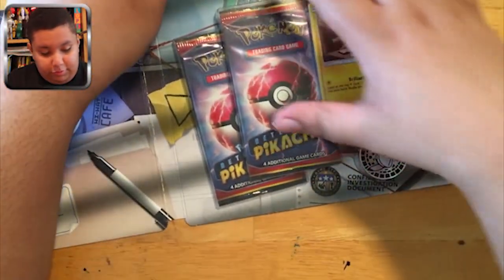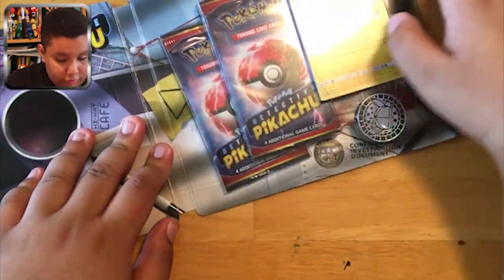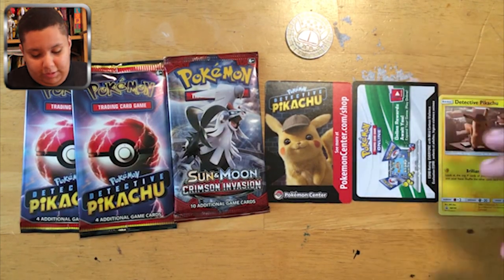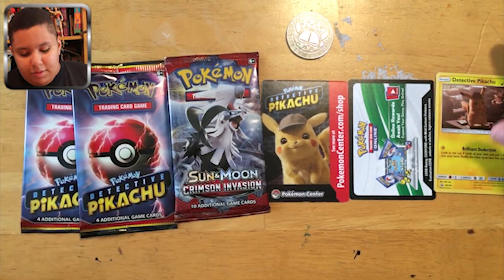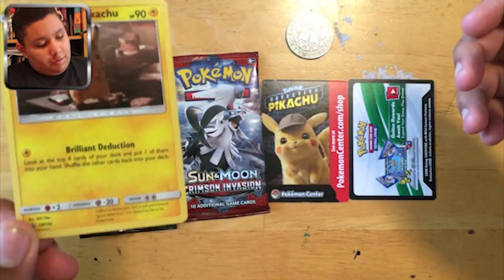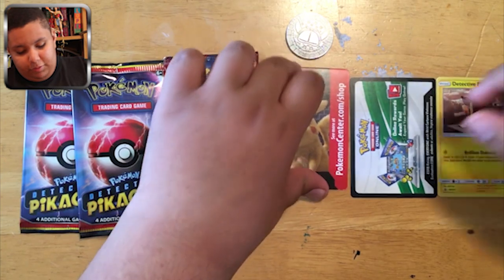Now let's open this. Okay, I'm back — I got everything open. My dad helped me. It was suddenly glued in, but I got everything. So this is the card of Detective Pikachu, and then you have this card here too.